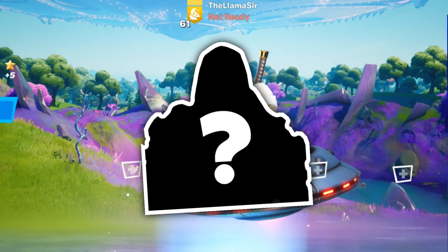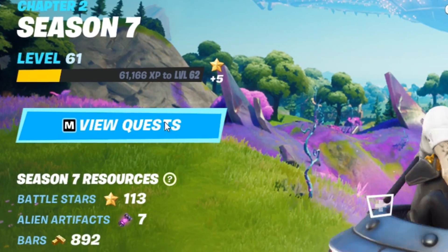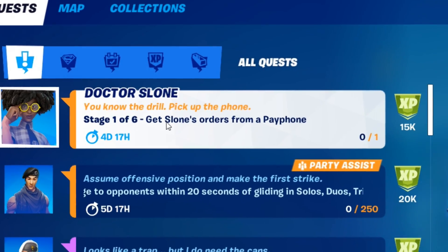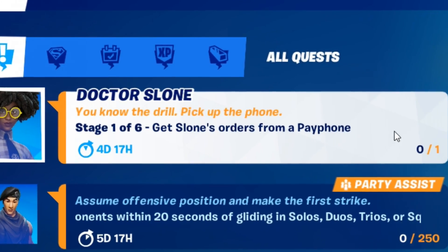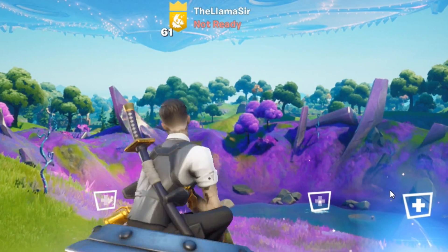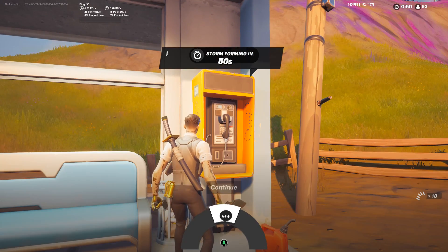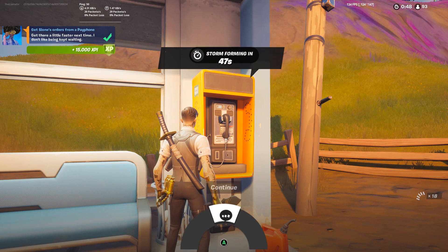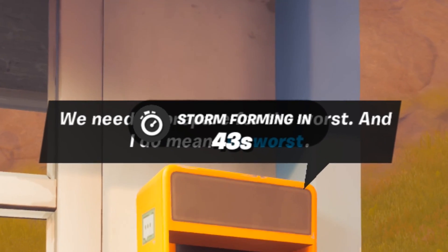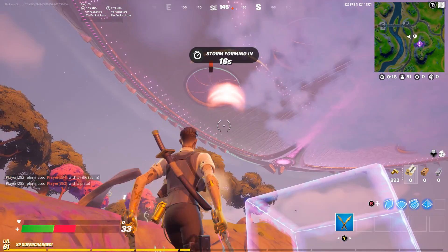Before we talk about the brand new boss, I want to show you something really important with the story that has been revealed through the quests. We got another one from Dr. Sloan: 'Get Sloan's orders from a payphone.' Answering the payphone to get Sloan's orders — I cannot read it behind the storm forming thing, but good thing that's not really that important. Somebody's shooting at me — you can't get me, buddy. None of that. And he ran away.